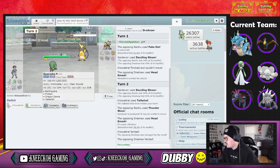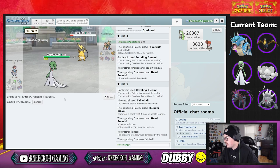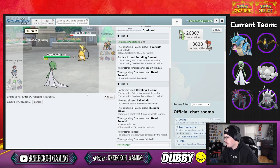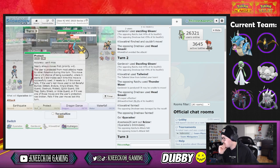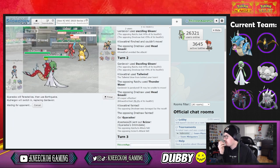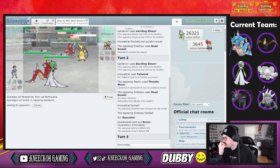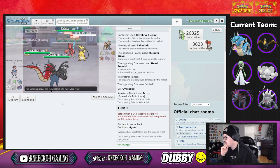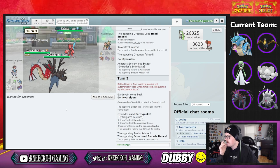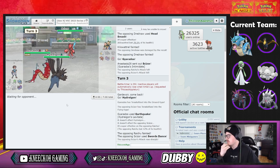We go into Gyarados. Scizor comes out — that's totally okay. We switch out Gardevoir, tera and switch out. This is our best play because we need mystical fire to deal with Scizor. They switch to a flying type — that's a good play on their part. They do get swords dance up, but we just double into that slot.